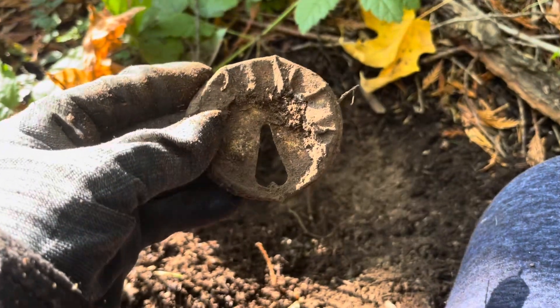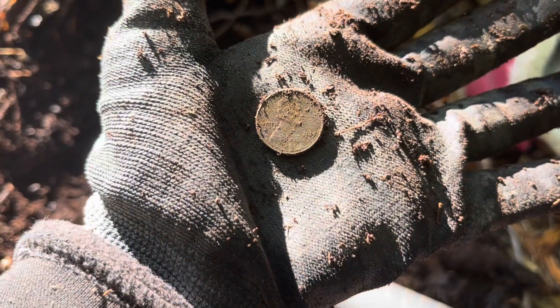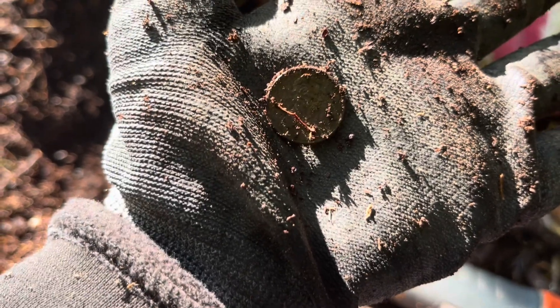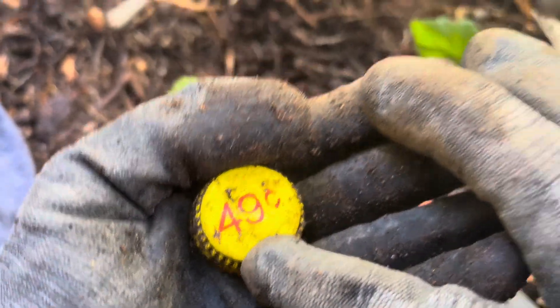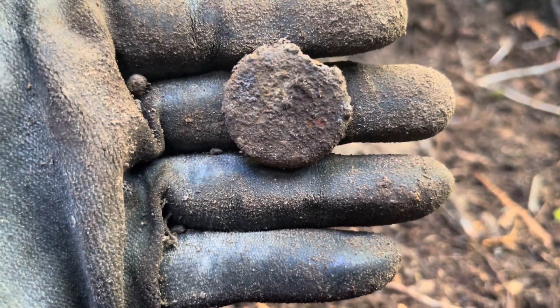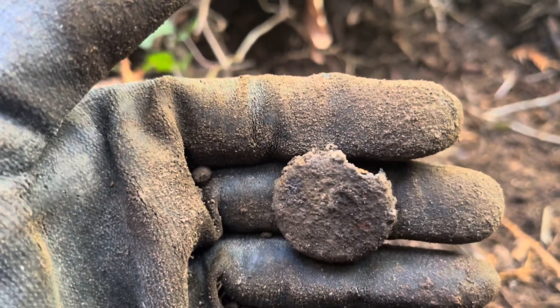There we go guys - first penny! I gotta get a new neck holder thing, it broke. First penny, first coin altogether. Let's go! That's amazing - look at this, it's just a twist-on top but it has 49 cents on it. When was the last time a drink of anything was 49 cents? Some of you can remember it being cheaper, but most of us can't. Well, there's a bottle cap. It's all been nails, man. Here we go, another nail spill - we'll call it that. But here's a bottle cap.